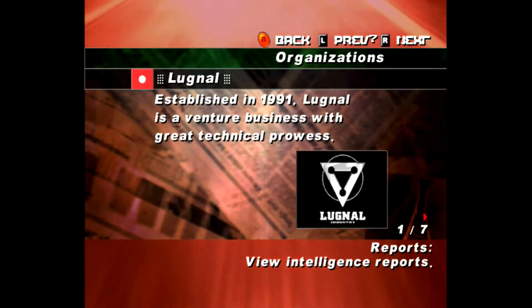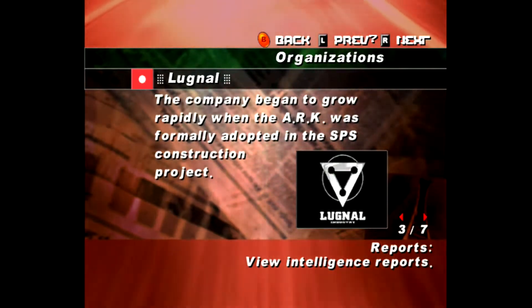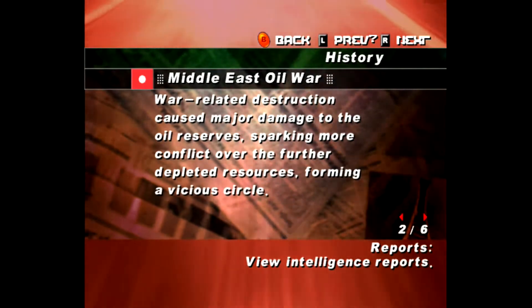Anyway, if you get tired of sightseeing, you can always browse through the game's intelligence data, which is just a fancy word for the story. There's something about a Middle East oil war, an evil corporation, the United States, blah blah blah. Really, if this game had better controls, I think it would have been a whole lot more enjoyable.